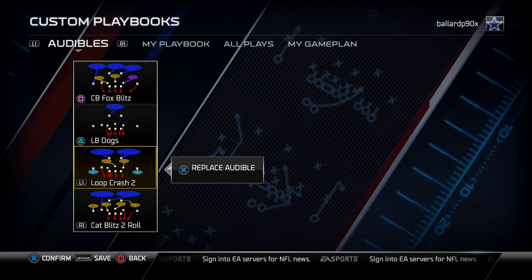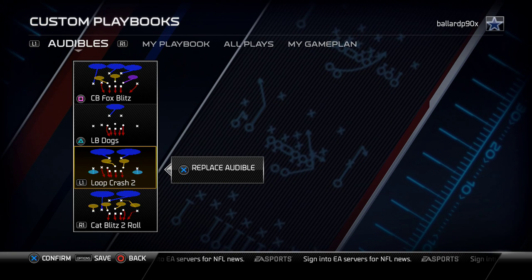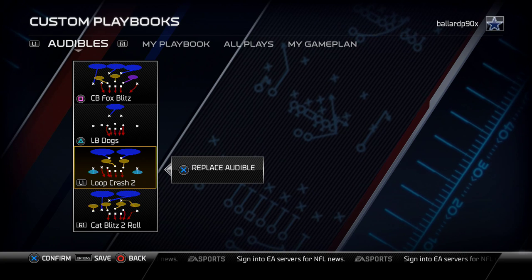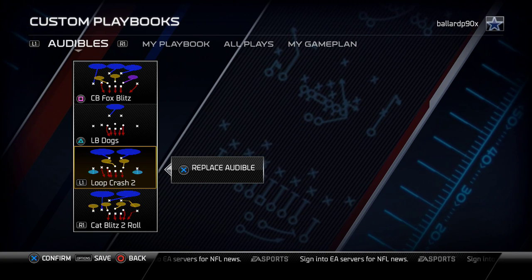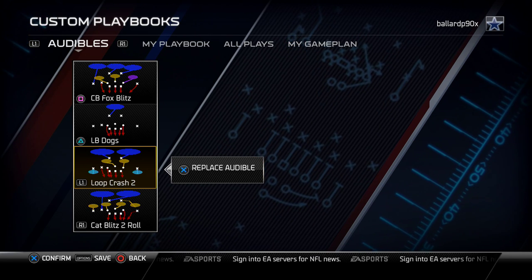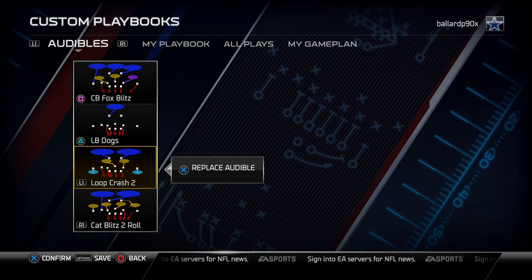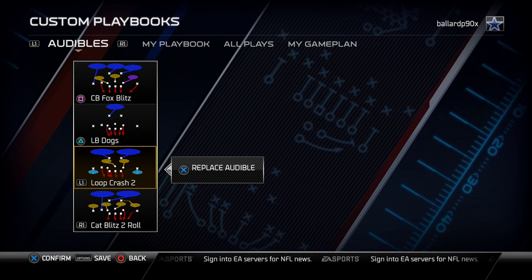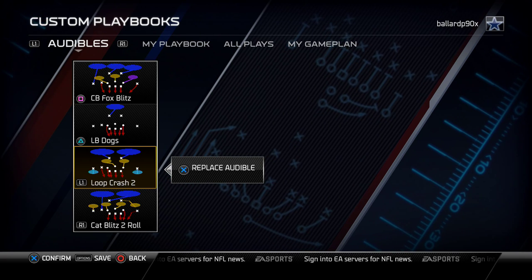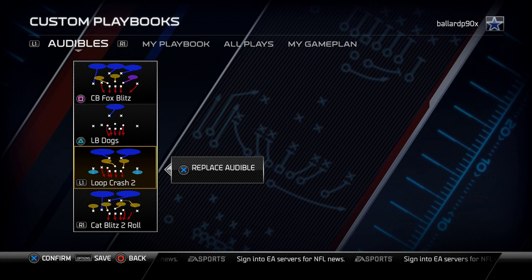Loop crash 2 is a play we like to use in specific situations. It's a cover 2 shell, as opposed to the cover 3 shell most of these plays run. The cover 2 shell is unique and good because you can set up pressure off the left side very easily, or right edge pressure as well. The loop crash 2 is really effective for taking away the left side run — so if they're running buck sweep to the left or strong power left, you call this, bring the safety on the right side down into the box, and you become pretty good against the left side run. In passing situations, it's decent in short yardage — you can send three-man pressure, drop a hook zone from the D-line, and get decent coverage for quick passes.